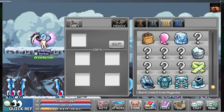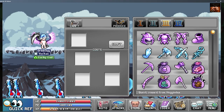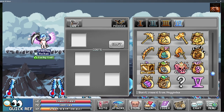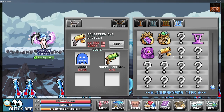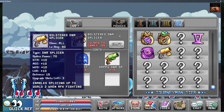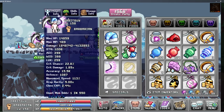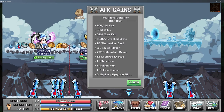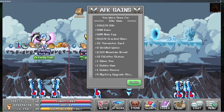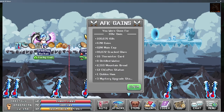Hey guys, welcome back to Legends of Idle On. I am hunting for that World 3 Splicer — this thing has been some work. Got the World 2 Splicer, trying to get the World 3 one, and we're gonna have to put in some work on the thermistors. Probably gonna have to spend a lot of candy, so this is about to get real. We'll see how many thermistors I actually have to kill to get the Splicer — it's probably going to be kind of insane.